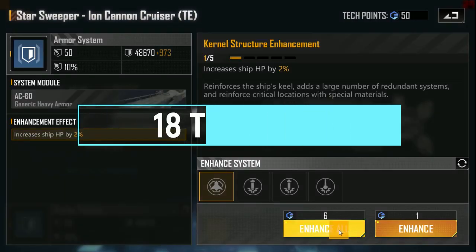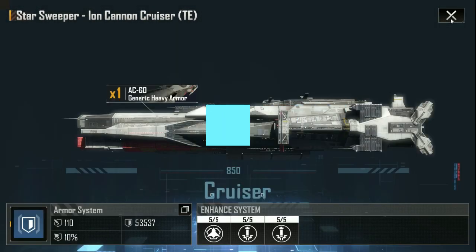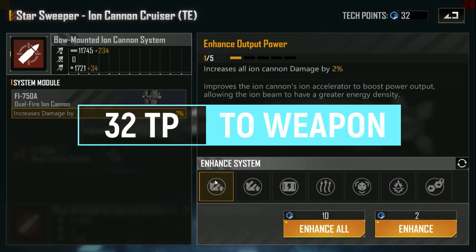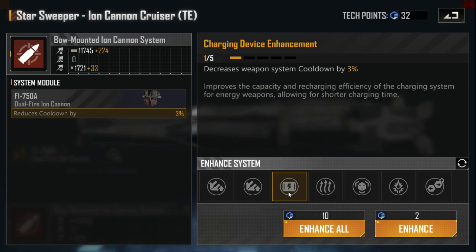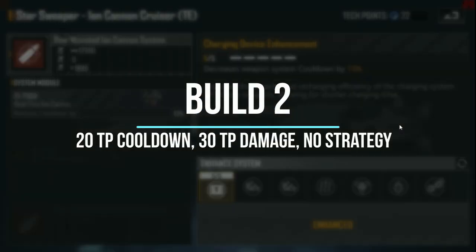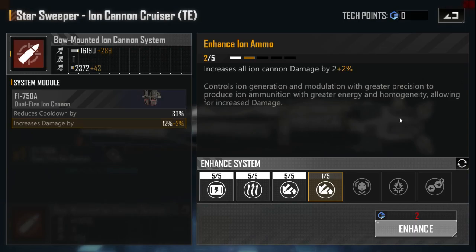You can spend 10 points to upgrade something. Now we have two potential builds. First, we improve hit points and armor — now it is a good cruiser. Then we can either use the strategy for 20 touchpoints plus maybe one other upgrade, or avoid the strategy and use three different upgrades. I prefer 2 cooldown decreasings and 1 damage increasing. Let's see the result.